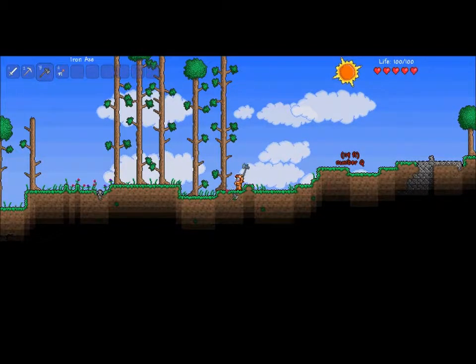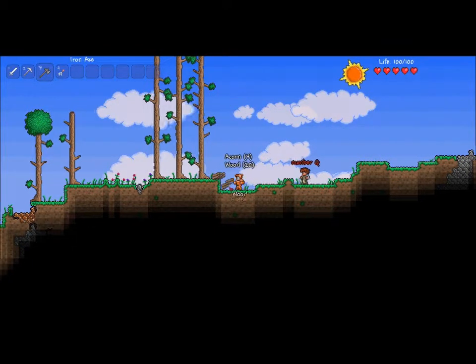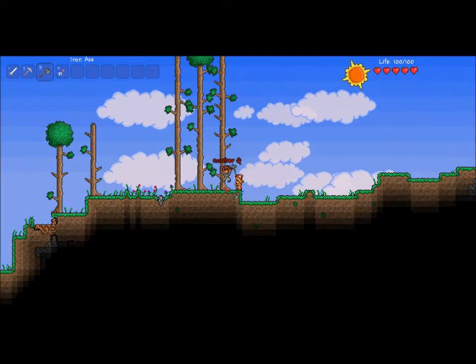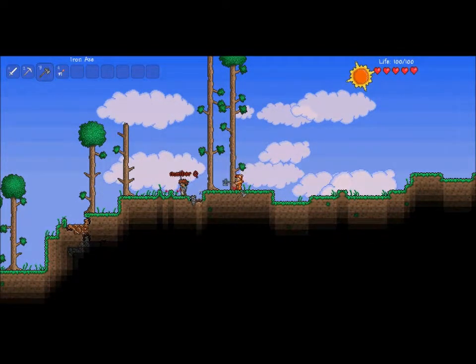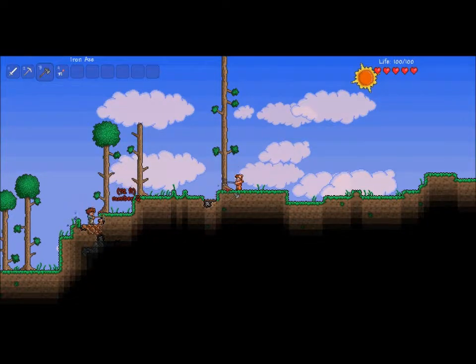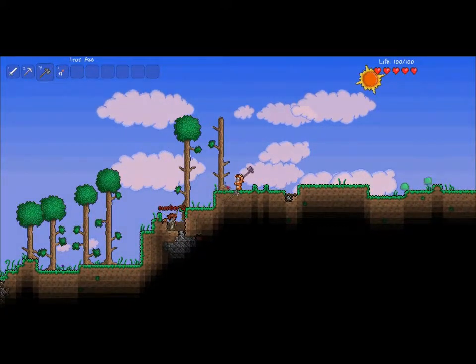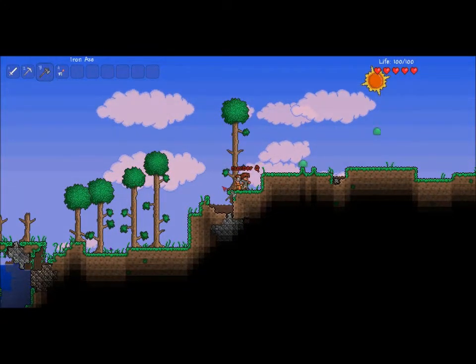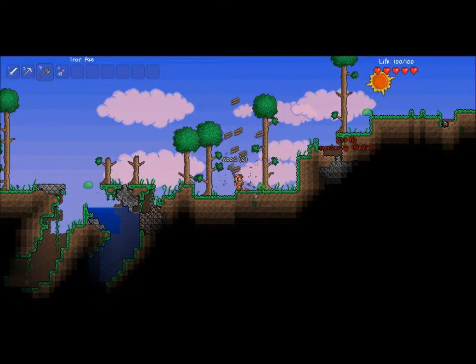I'm just getting some wood. I found a good spot to build over here, it actually looks pretty decent. Oh, I found copper already — go mine it! You see it? Maximize your screen. We're playing right next to each other so we didn't want to mess up Skype. We need to build our house. Oh, iron! Chop down these trees right here.